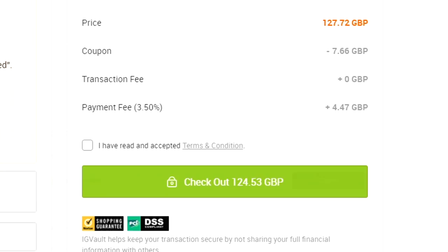If you want to buy yourself some cheap Ultimate Team coins, make sure to go and check out igvault.com and use the discount code EGHD at the checkout to get yourself 6% off your order.